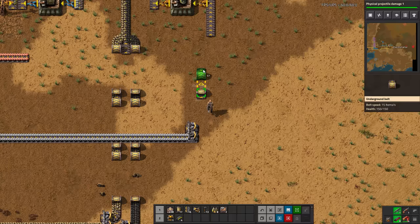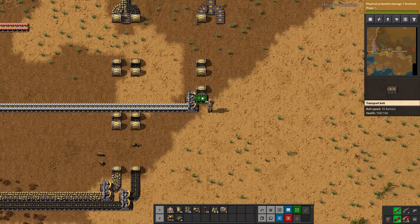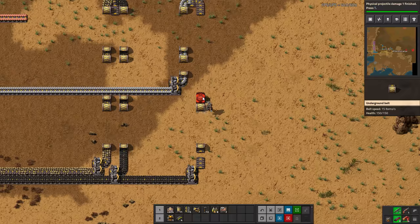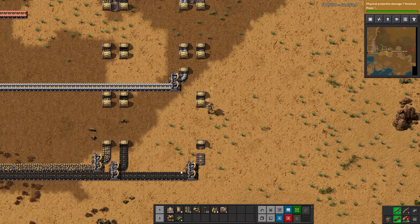Let's just run this here, combine this — maybe at the same spot just so it looks a little bit nicer. Bring this one over here, and this guy is going to come right here. Just get that spacing down, and then we're going to use our dragging technique. Almost threw me off there. We'll connect this up, throw some power down, and now we have every single thing that we need for military science.